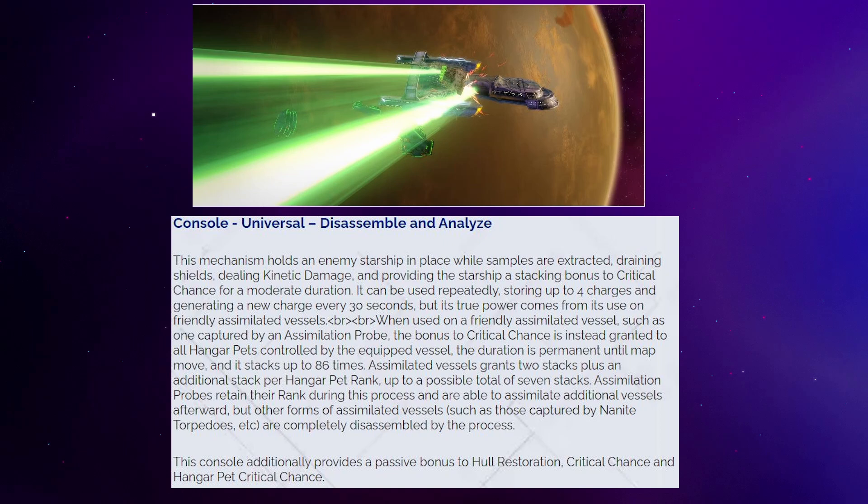The console, called Disassemble and Analyze, might be a different story. It locks a tractor beam onto your target, holding it in place and dealing kinetic damage over time, while giving you a stacking crit chance buff while it's active. The console can store up to four charges which recharge every 30 seconds, so if you let it sit you'll be able to use that tractor beam on multiple targets in rapid succession. If you use this ability on an assimilated ship — something the hangar pets can do — it instead grants that crit chance bonus to all your pets. That pet crit chance bonus is permanent until you move maps and can stack up to 86 times, making this potentially very nice for a pet build.